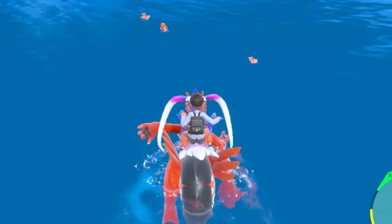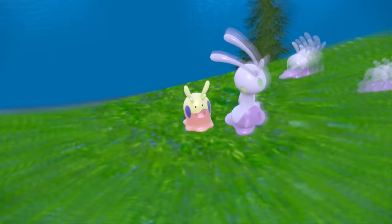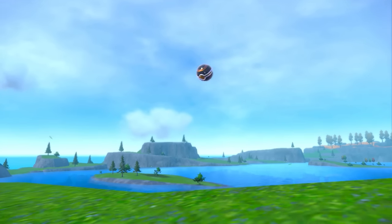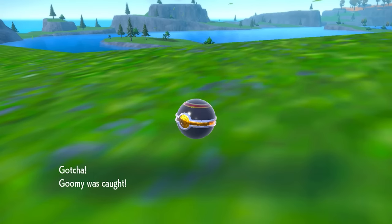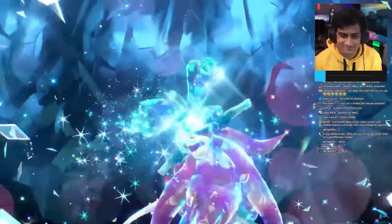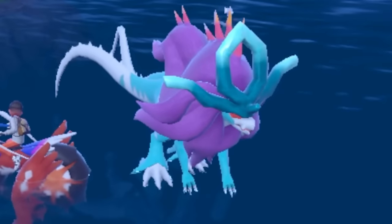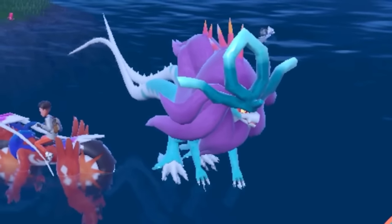I continued searching for hours and hours. I then bumped into another Shiny Dratini, and then a Shiny Goomy — nice addition to my collection, but not what I was looking for. The hunt continued for so long that new Paradox Pokémon were released: Walking Wake and Iron Leaves. I booted up a livestream on YouTube to quickly catch both of them, then returned to my hunt. Because Walking Wake is also a Dragon type, I thought I'd use it as a good luck charm to summon the last Shiny Tatsugiri.